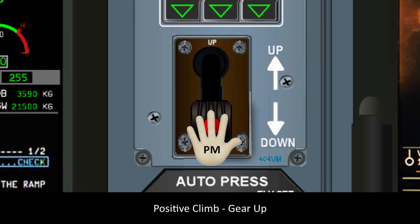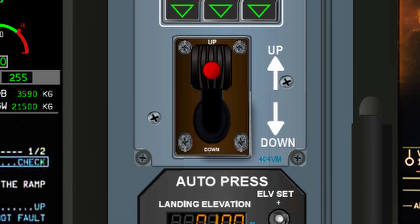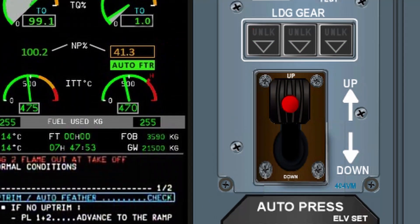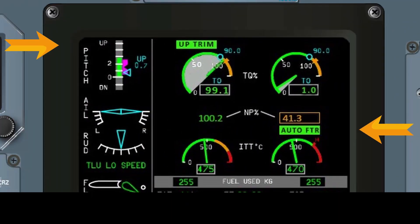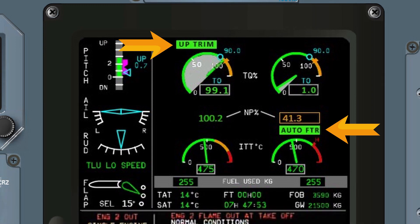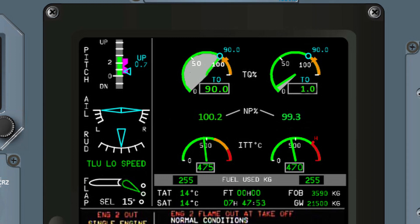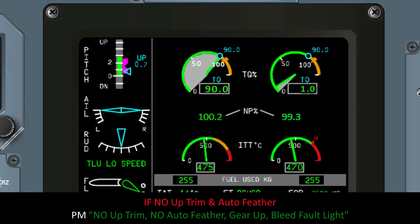Positive climb. Gear up. Confirm up trim and auto feather. Confirm bleed fault. PM will call out: Up trim, auto feather. Gear up. Bleeds fault light. If no up trim or auto feather, PM will announce: No up trim, no auto feather.